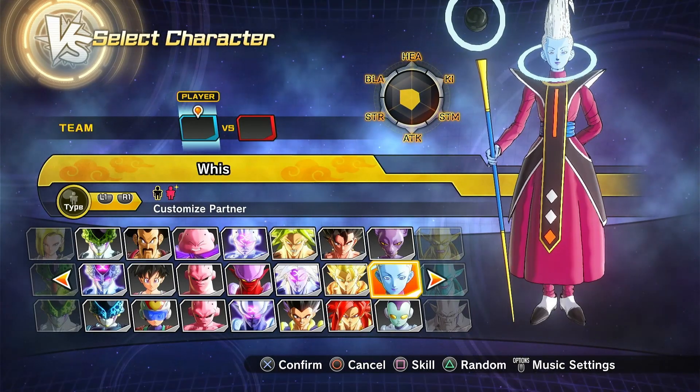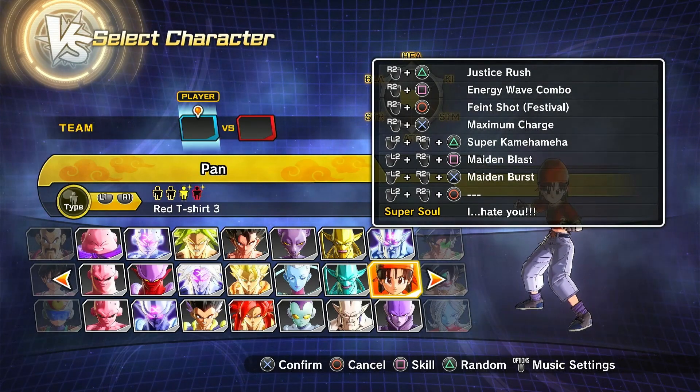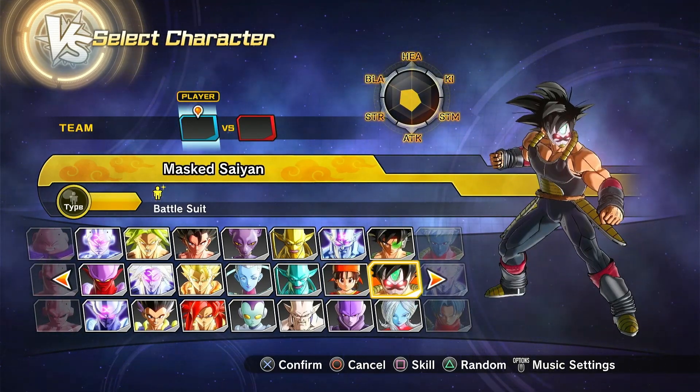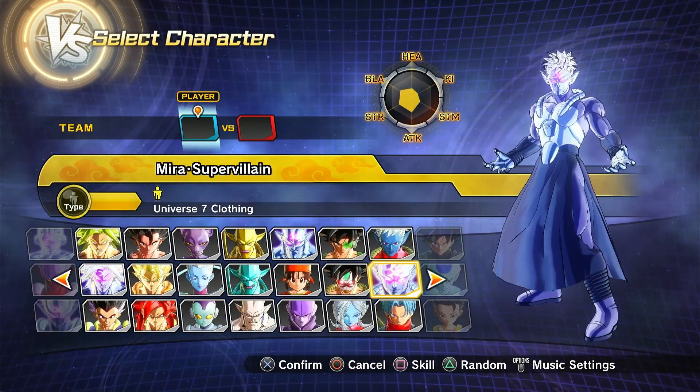Then we got Whis, both regular and custom, Ice Shenron, Pan — with some different moves, and then the Festival version and the custom version. Then we got Timebreaker Bardock with the mask, or Masked Saiyan as the game calls him.